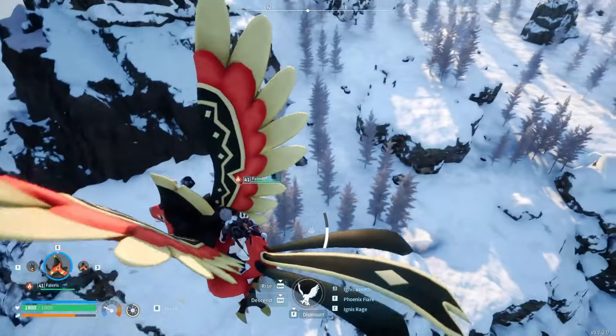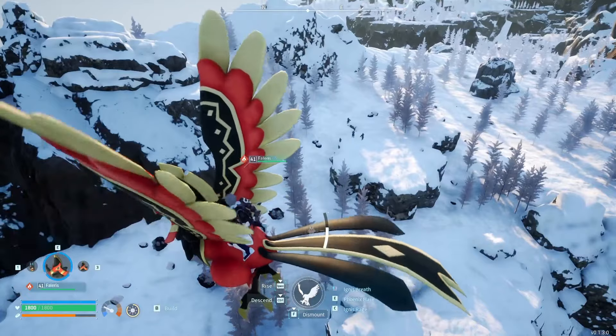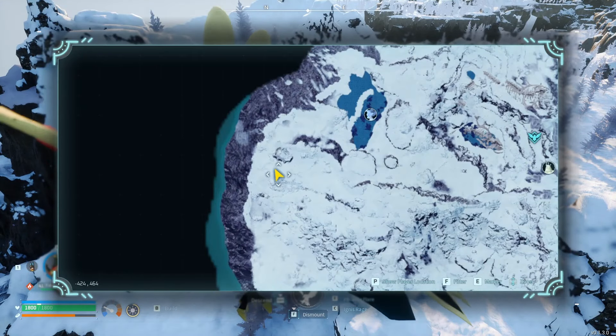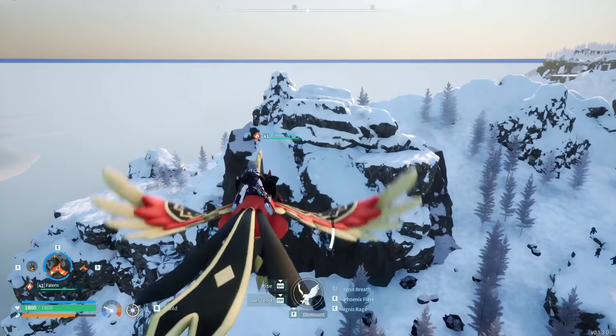The third spot here is pretty far out compared to the others. It's also very vulnerable to attacks, and as you can see, it's pretty close to where Therese Talion lives. It's minus 420, 460. Let's head to the next one.